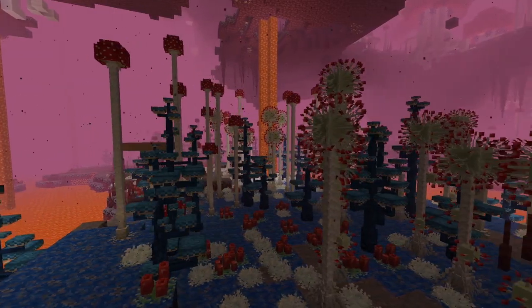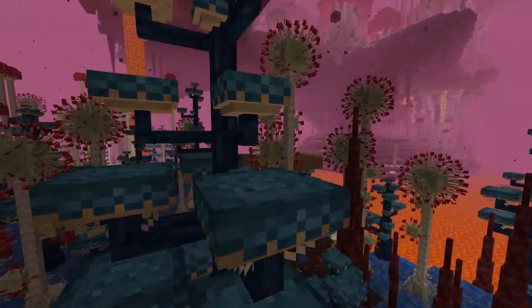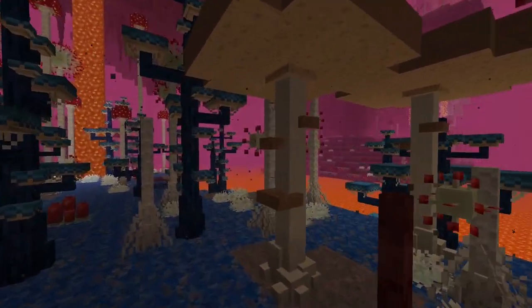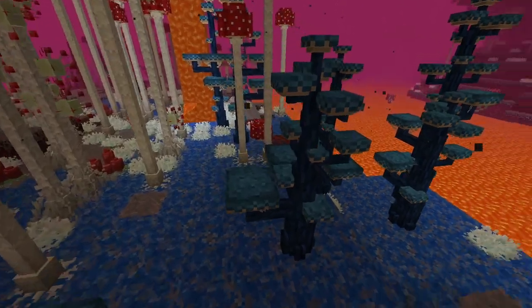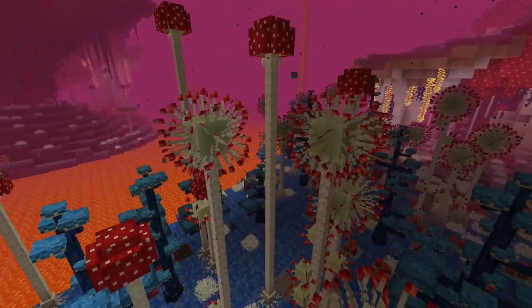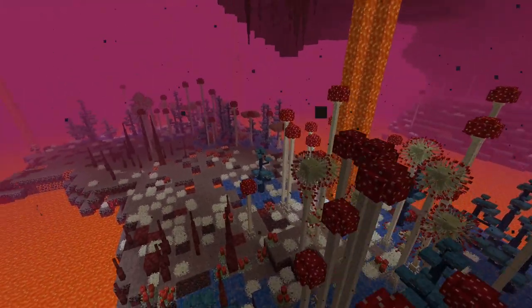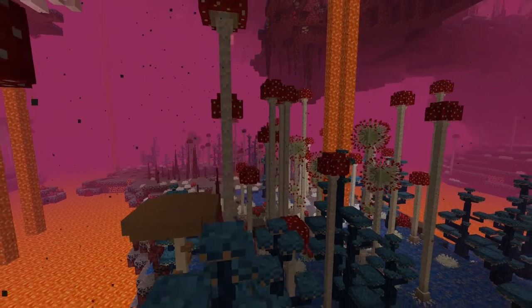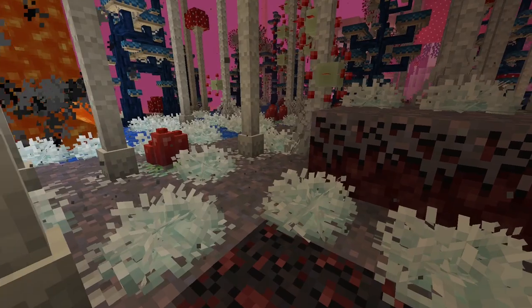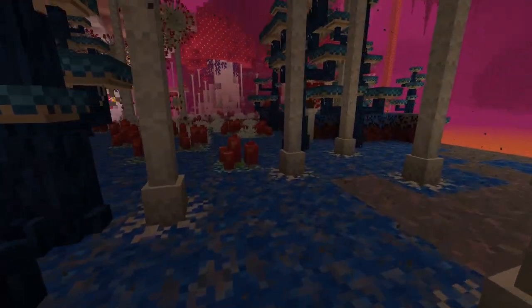Next up is another unique biome, and it is the nether mushroom forest. This mushroom forest has all of the different types of mushrooms that you can imagine in it, like the regular Minecraft brown mushrooms and the red mushrooms, but even these small little mushroom fir trees, and also these giant mold saplings. There are small different mushrooms that you can collect on the ground as well, making it a unique biome to visit and collect all the different resources from.